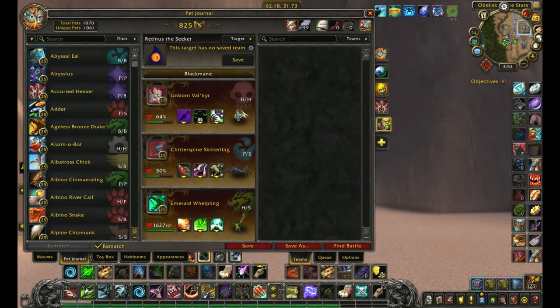Pets I used: Unborn Valkyrie with Curse of Doom, Shadow Shock, and Haunt. Second pet is the Cheddar Spine Giddling with Black Claw and Swarm. Backup pet will be the Emerald Whelpling with Breath.